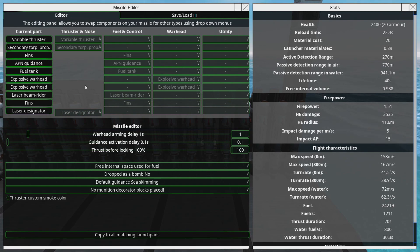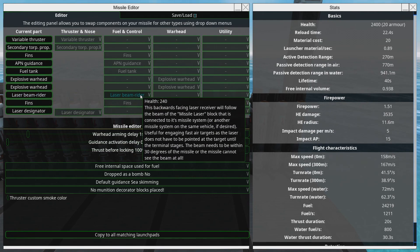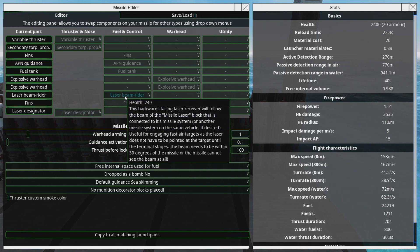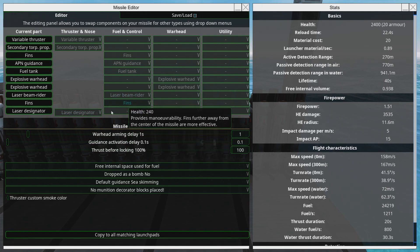Putting the two of them together allows them to compensate for that. So if the beam wanders off target, the beam rider will at the very least keep the missile following the beam. And if the missile overshoots and loses track of where the beam is with the beam rider, the laser designator can then actually lock onto a block and the missile can do a U-turn and come back around. So these put together actually work pretty well.